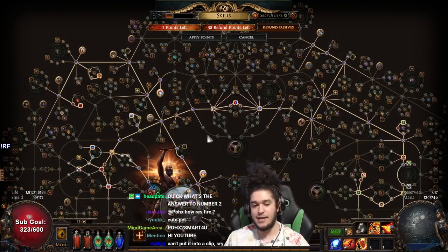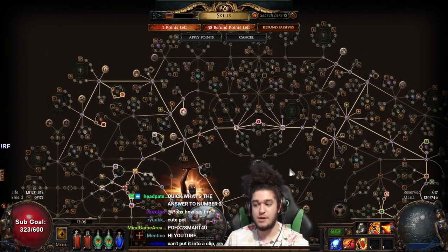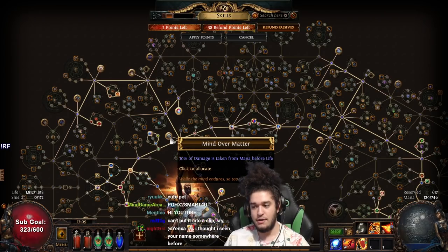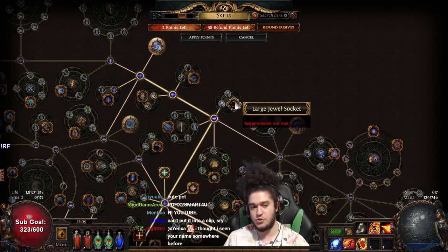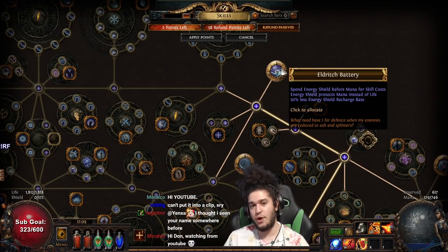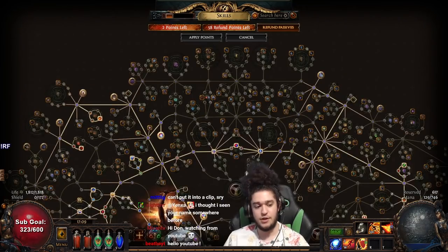If you're following my passive tree, your tree will look something similar to this. You're branching right by Mind Over Matter and eventually going here for your Cluster Jewel. If you spend 1, 2, 3, 4 additional points, let me show you the interaction that you can get.